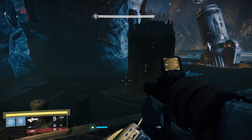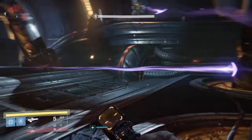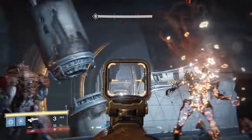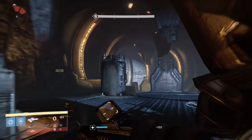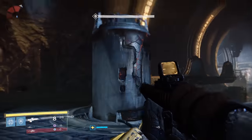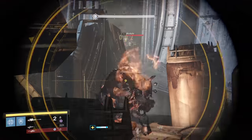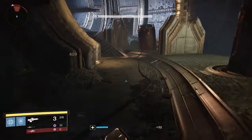Like a lot of things, Necrochasm has returned with Age of Triumph along with the quest line that came with it. This time around it's a little bit easier to do. To start the Necrochasm quest, you need to get a Husk of the Pit. From what I've been able to tell, most Husks of the Pit are dropping from Ogres specifically — Patrol, Story Mission, Strike, Nightfall — any one of those with an Ogre in them is where you'll have a chance for the Husk to drop.